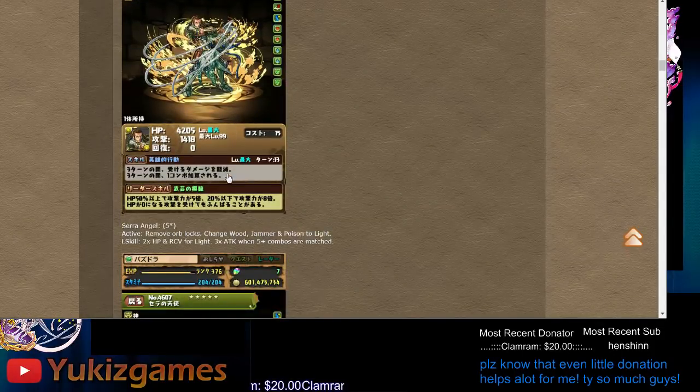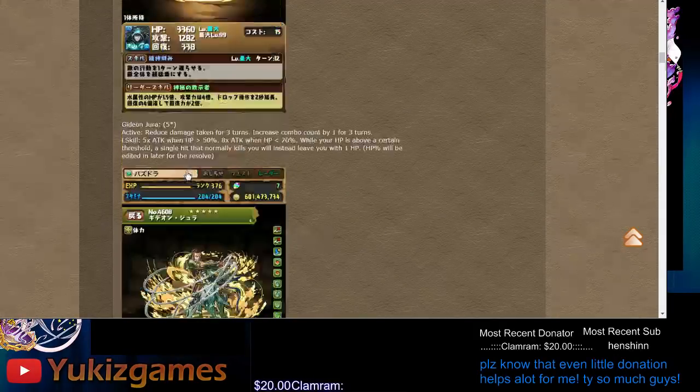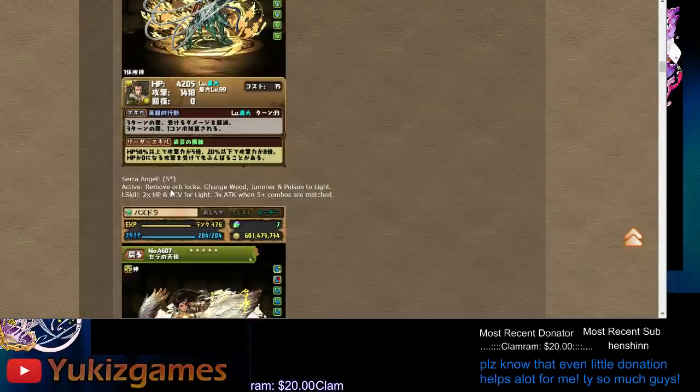Leader skill: at 50% or more HP you get 5x, 20% or below you get 8x. Also it's Orochi-style — when you get hit and it would be game over, you survive with one HP. So it's 64x and zombie style. Not too bad for some dungeons, maybe some grinding dungeons.